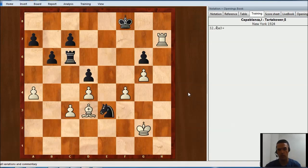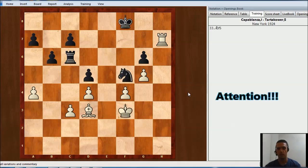Knight e3 check, king f3, knight f5. And now Capablanca begins an amazing maneuver. He's going to give one or maybe two pawns — he's not worried about it, as he can put his king very active. The idea is that the king and the rook together with this pawn are going to create many troubles for black.